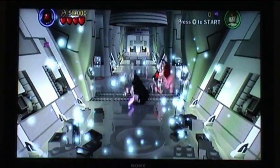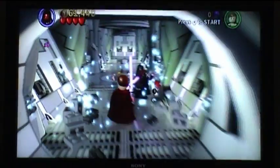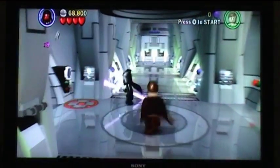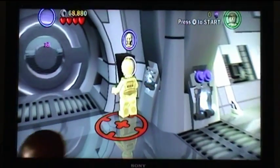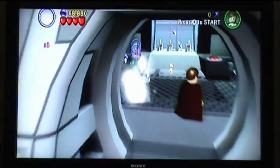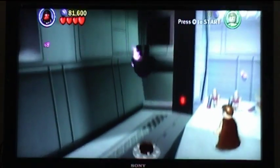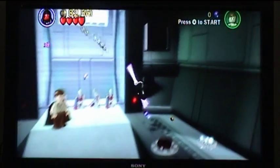Firstly, you have story mode, where you go through all the different levels in all the different films and play as suggested characters. But you'll notice certain bits of the level you can't explore yet — that's when you go back into free play. In free play, you get to explore the levels and you can swap between different characters, and different characters have different abilities which let you reach different bits of the level. For instance, Jar Jar Binks — yes, unfortunately you can play as Jar Jar Binks — but he can jump very high, which is very handy because he can reach ledges that other characters can't reach.